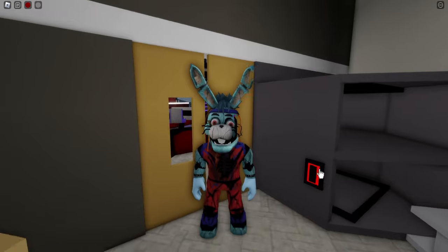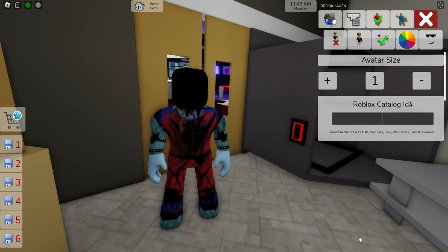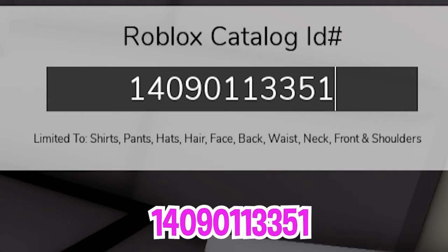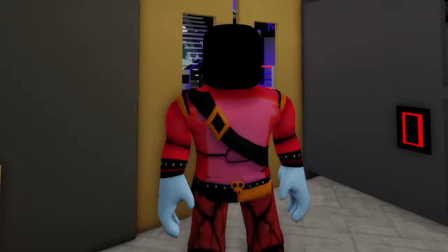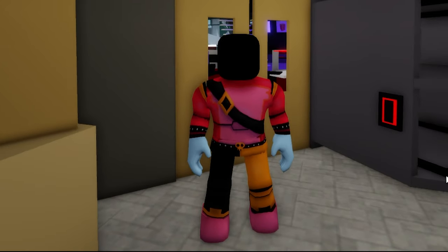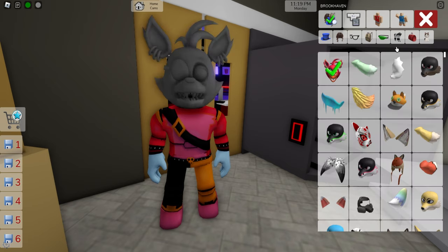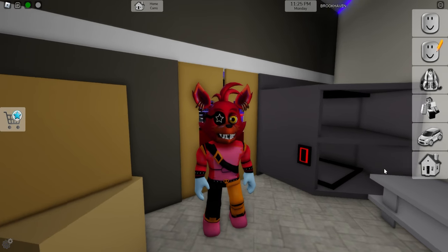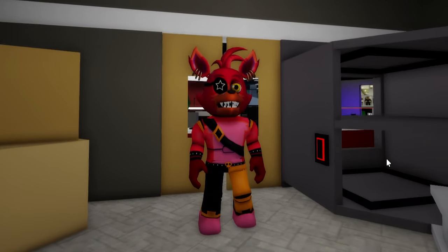Next, to try another FNAF character, let's deselect the Bonnie head, and then open the ID box to introduce code 1409-011-3351 to get this colorful top for Glamrock Foxy, and follow up with ID code 1409-011-6767 to add the matching pants to our avatar. Then, open the accessories search bar to look for the Glamrock Rockstar Fox head. Pick this one. To finish it up, open the color palette and adjust the skin to this reddish one. I think it looks great!